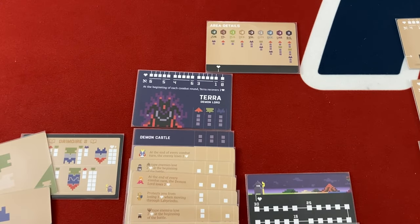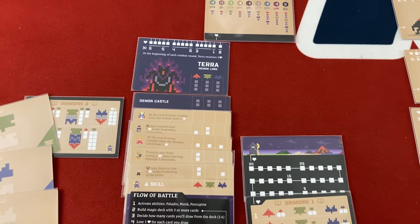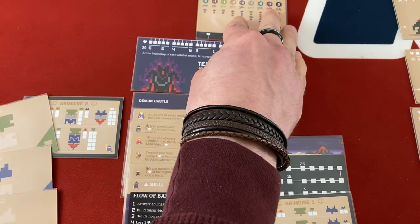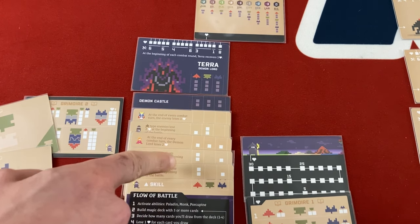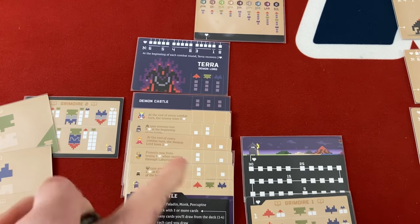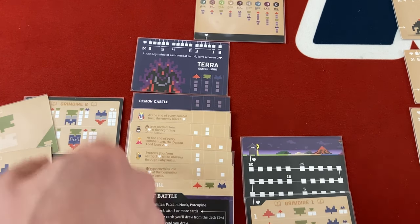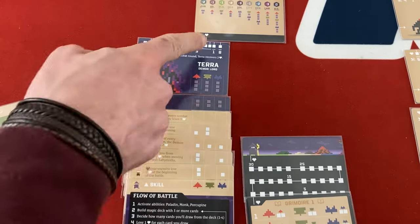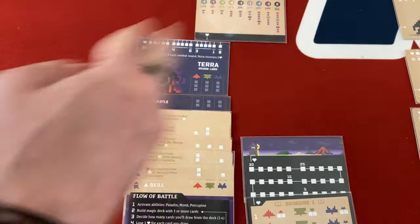Fourteen damage dealt — we nearly one-shot him, and he only does one damage back. At the start of the next round he heals back slightly, but my automatic damage from companions is one red plus three from Princess and Hero. Wait — he's already dead from automatic damage alone! Four automatic damage per turn and he only has about one life left — he's dead without even casting a spell!